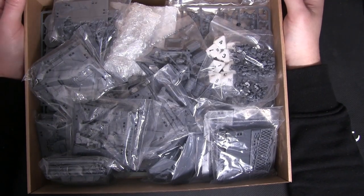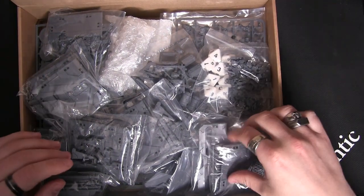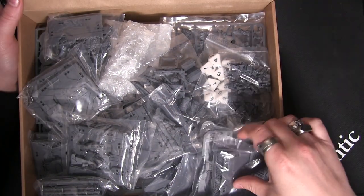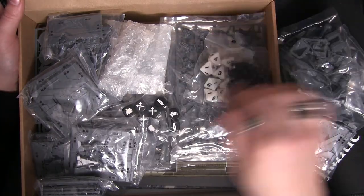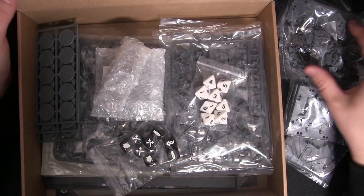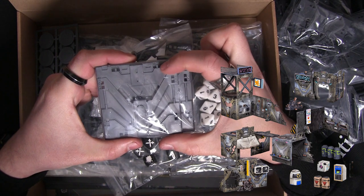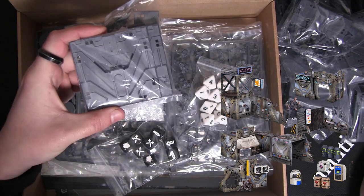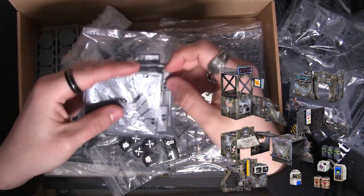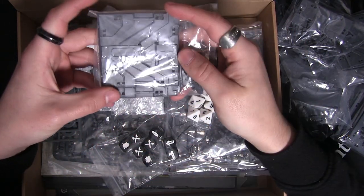Look at that amount of plastic — a huge amount! Let's count out all the terrain on top here. We've got one, two... eleven, twelve — if we count the connectors, that is 12 bags of terrain. This is all modular terrain. You can see these little square holes here; you use these connectors with lots of different options, clip those in, and build modular buildings.